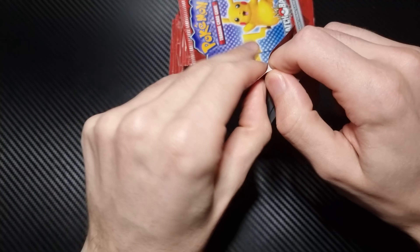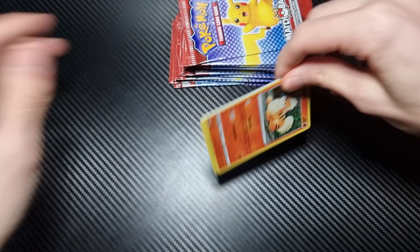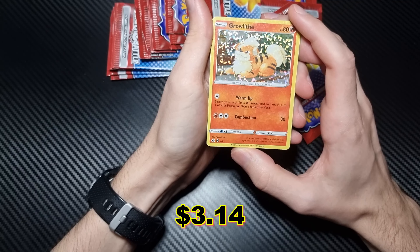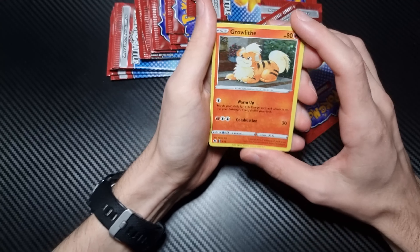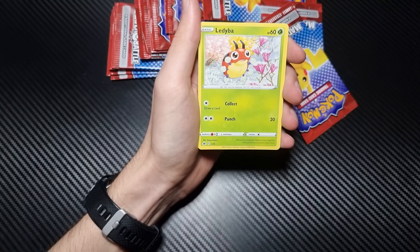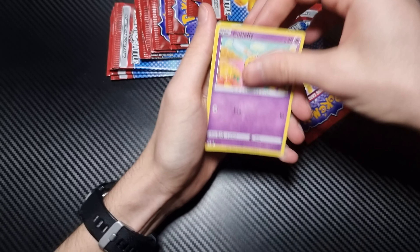I actually have not seen anything from this set. They're doing the same as last year with the holographic on the front — same sort of holographic pattern as well. It looks like the same sort of dodgy printing, which is great. So we have a holographic Growlithe, Ledyba, Flaffy, and Cutiefly.